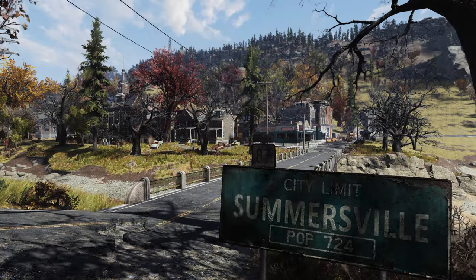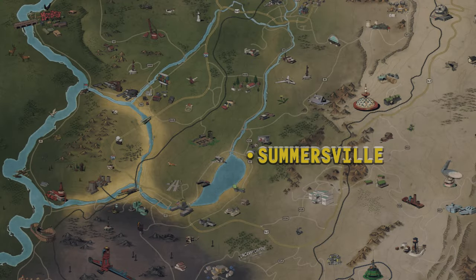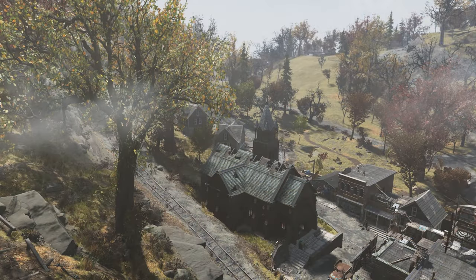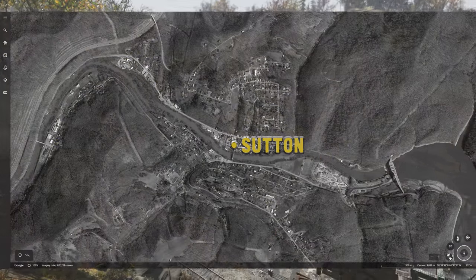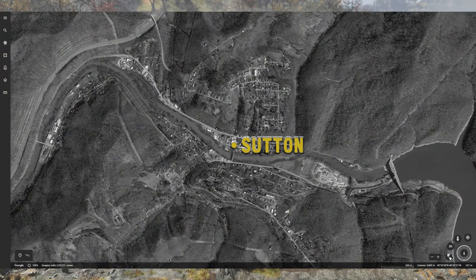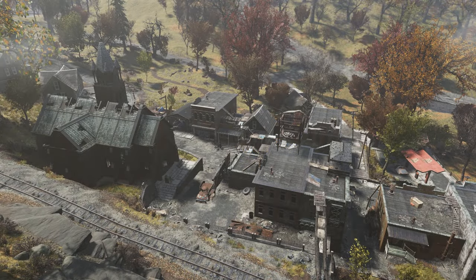While real Summersville lies on the western side of the northeastern tip of Summersville Lake, in-game Summersville lies at the northern shore of the lake. Besides the lake, the different versions share little in common. Sutton, as previously mentioned when speaking of Flatwoods, is orientationally flipped with Flatwoods. Beyond this difference, real Sutton lies just below Sutton Dam, which holds up Sutton Lake. In-game, Sutton doesn't even have a river.